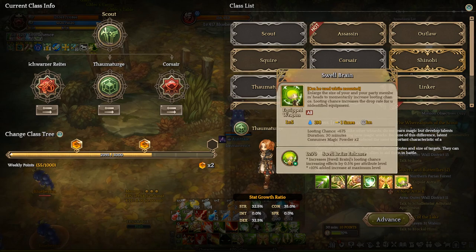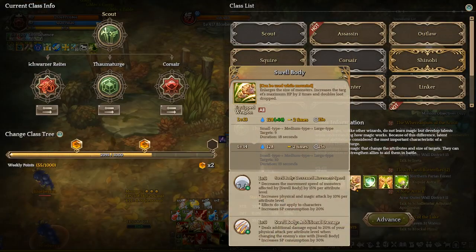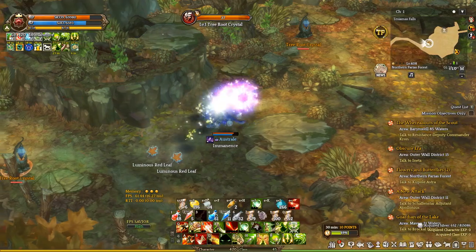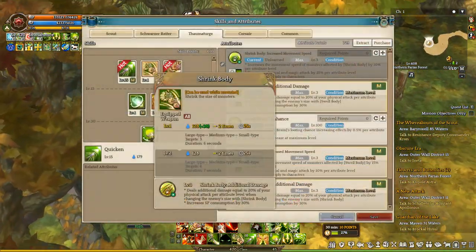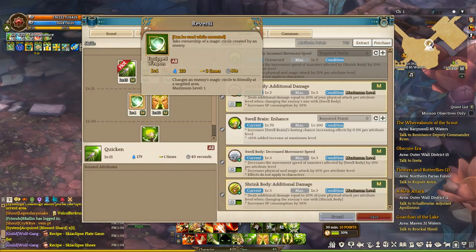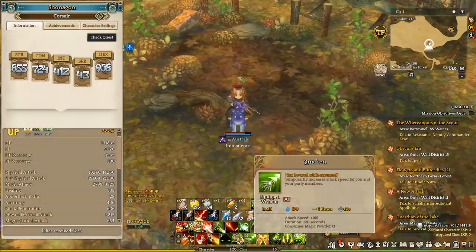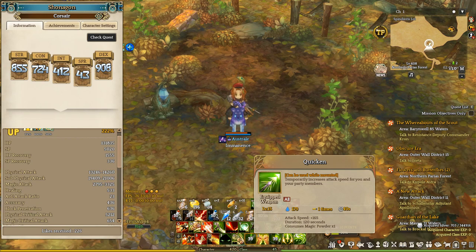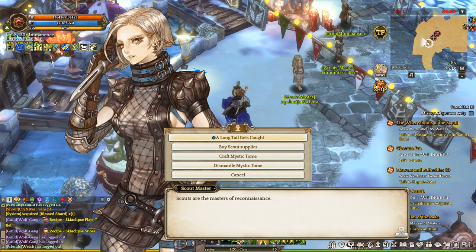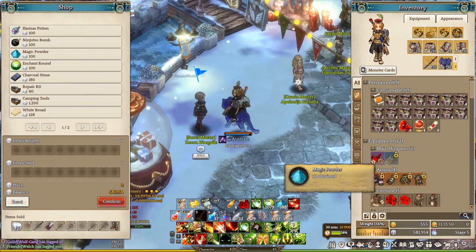Now onto Thaumaturge skills. Swell Brain, as explained before, is a buff that increases your looting chance and it enlarges your head. Swell Body is a skill that increases the monster size in order to double their drops, but note that this skill doesn't work on elite and boss monsters. Shrink Body has the opposite effect of Swell Body — it makes monsters easier to kill but doesn't affect your drops. Reverse is a skill that can turn a magic circle from your enemy into yours, but you probably won't use this skill. Quicken is a nice buff that increases your attack speed, and Swell Hands is a buff that increases your attack. Keep in mind that every Thaumaturge buff requires Magic Powder as material — this is a very cheap material, you just have to go to your Scout or Thaumaturge Master to buy it.